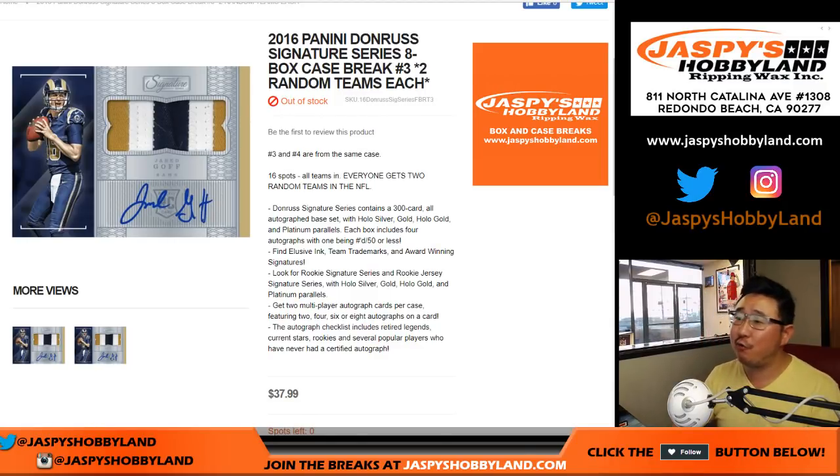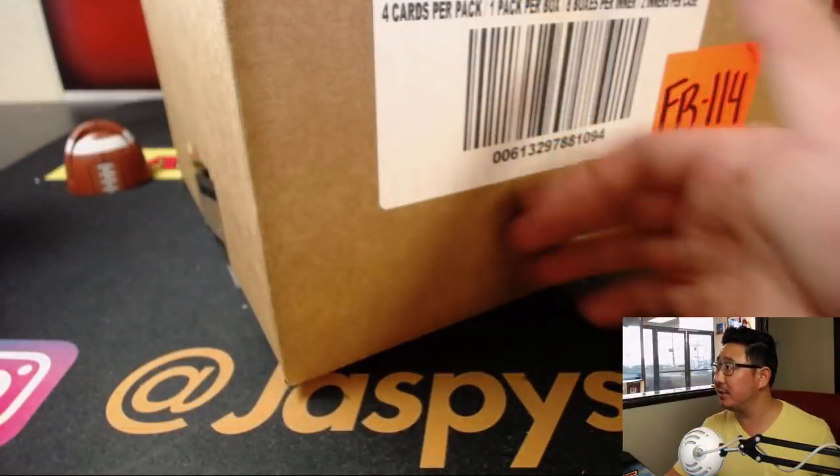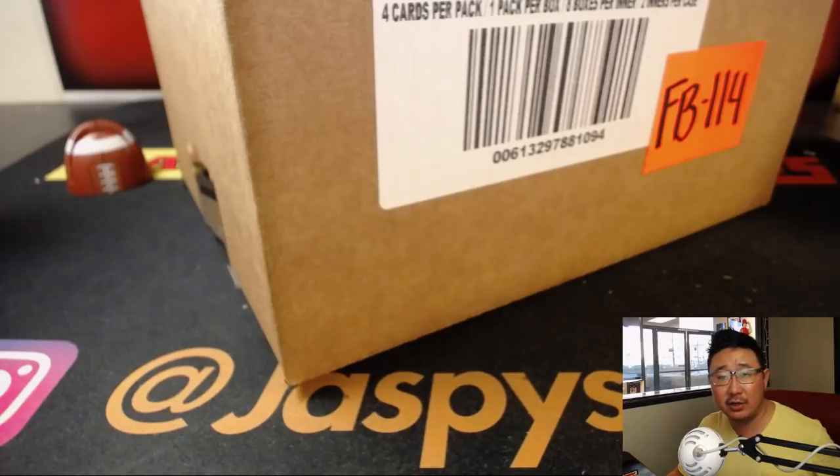Good evening everyone, happy Saturday. Joe for jazbeeshobbyland.com with 2016 Panini Donruss Signature Series football. 8-box random team break number 3 from a fresh master case — we'll do an 8-box break from this fresh master case.